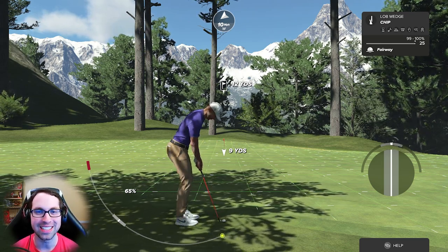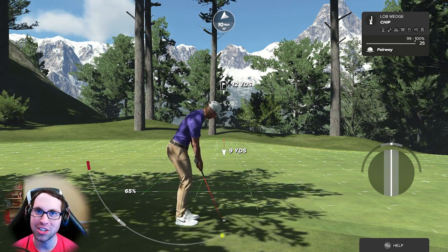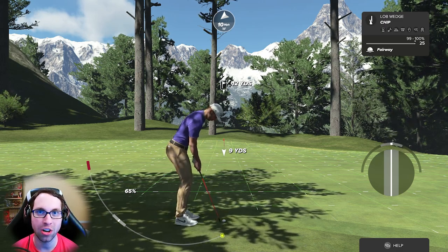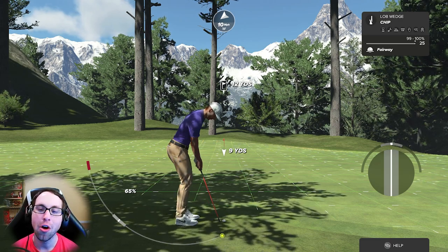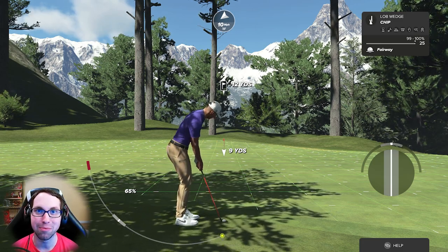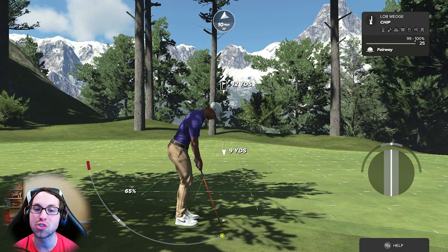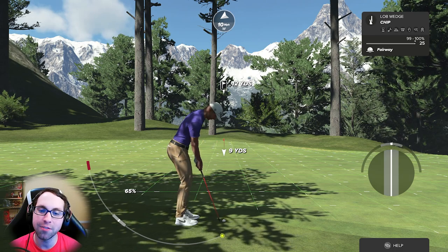The biggest change in chip shots from 2K21 to 2K23 is the carry distance. In 2K21 the lob wedge chip carried 7 yards; in 2K23 it carries 25 yards — and that changes depending on your archetype. I'm using the rhythm archetype, so my lob wedge carries 25 yards. That means you're going to have to hit a lot of partial chips in this game, and getting your distance right is something you actually have to work on.